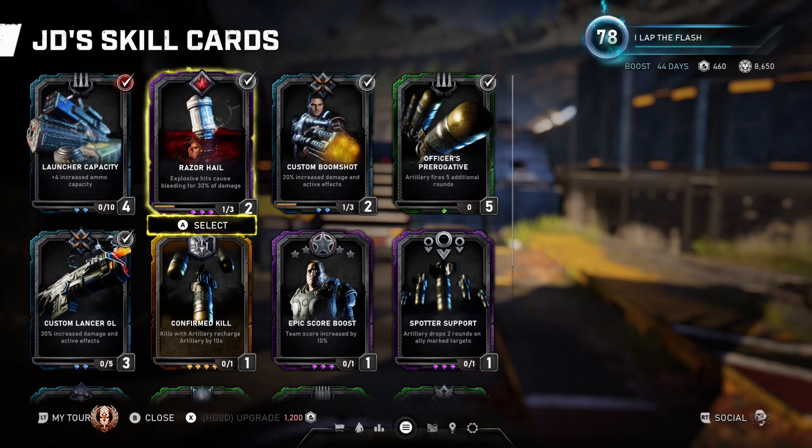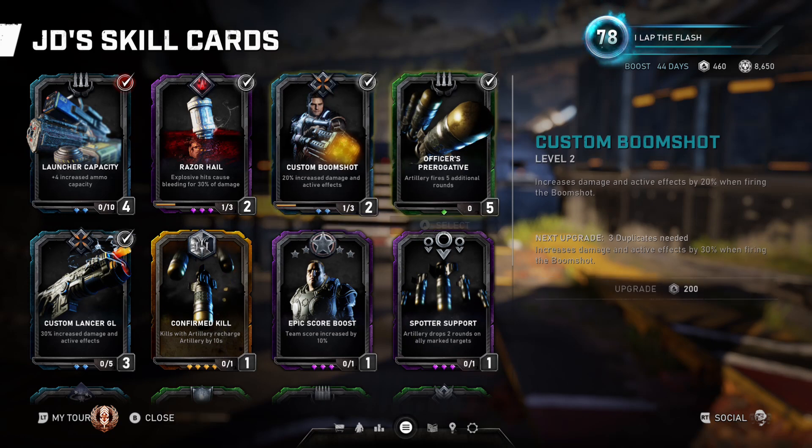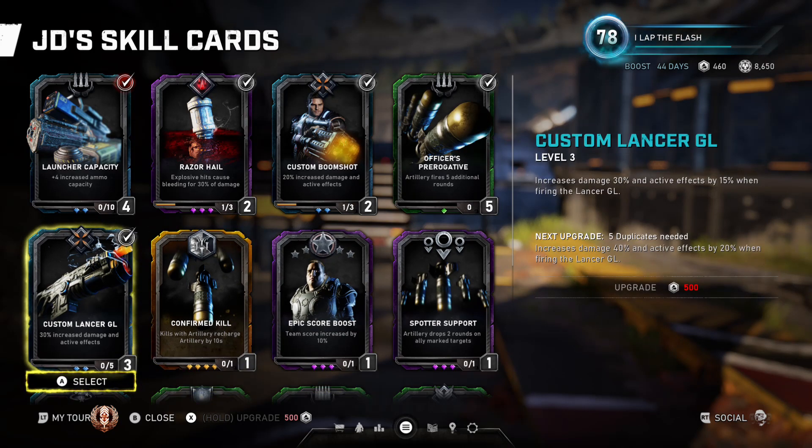Razor hail is not going to give you more ammo on the salvo, but it will affect the salvo's damage too. We have the custom boom shot which increases damage on normal damage and active effects. Artillery fires additional rounds, so when we use an artillery strike we will get additional rounds.